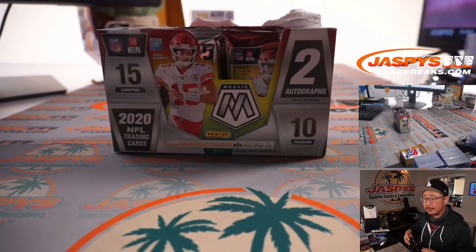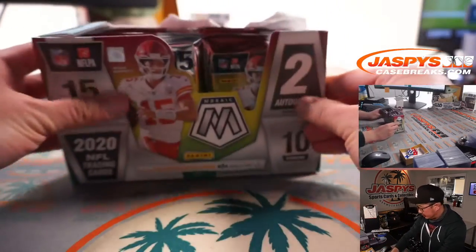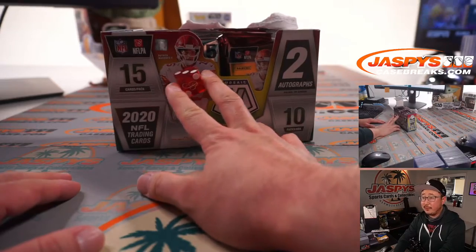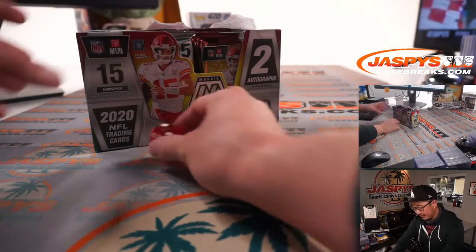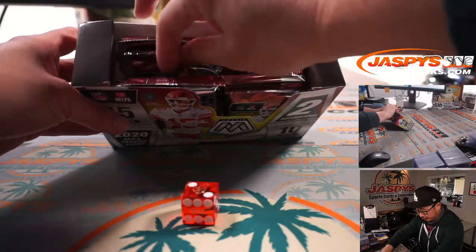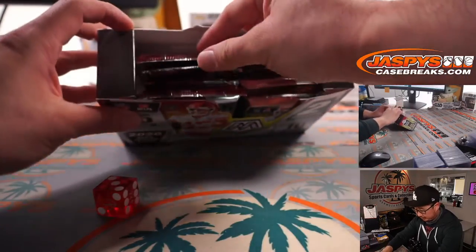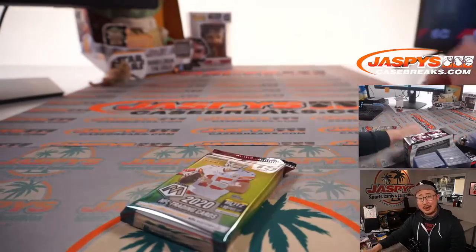So it looked like over the weekend we opened up a fresh box for other giveaway breaks. You can see it on the top camera — let's get it on the main camera. I'm going to roll the die to get this as random as possible. One, two, three for the left side; four, five, six for the right side, then we'll figure out which pack we're going to do with the die. Two — left side. So we'll count one through four on the packs. Three — packs one, two, and three. That's as random as it's going to get.